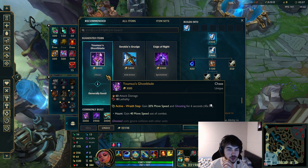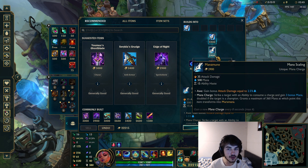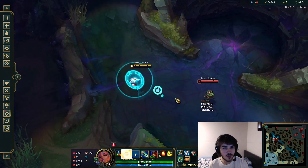If you check both items: Youmuu's is 3,000 gold, Manamune is 2,900. Manamune has Ability Haste, Youmuu's doesn't. Manamune gives more AD, and Manamune solves the mana problem. With the buff that Manamune just got, it makes me realize that Manamune — Muramana — is actually the best third item on Qiyana.